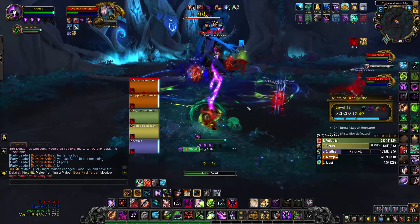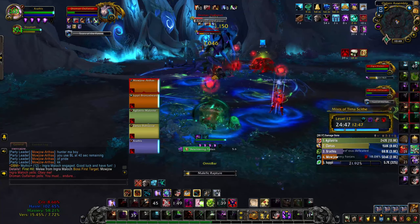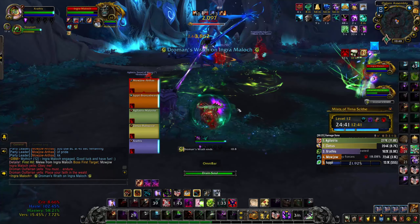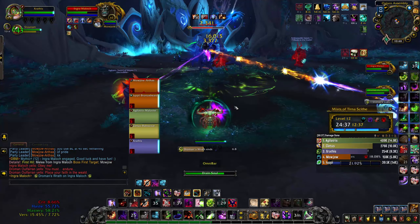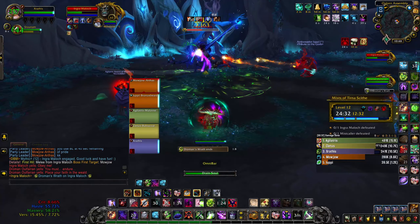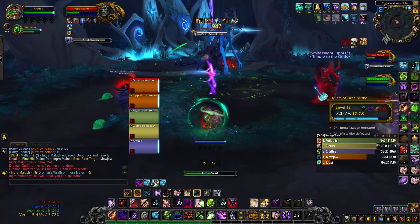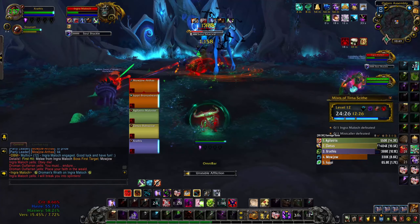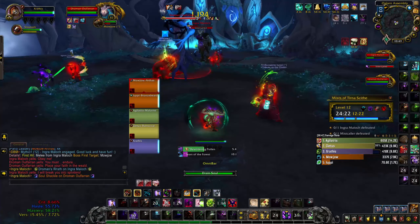Do we pop a potion? I guess we do. Three, two, one — potion time. And then we Decimating Bolt at low HP. Hopefully this hits. I completely messed up my rotation there. These guys are really high item level by the way — the Rogue's 215 I think, the Hunter is 222, and I am 213. Not great but it's okay.